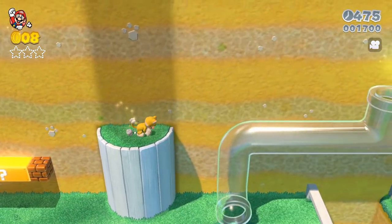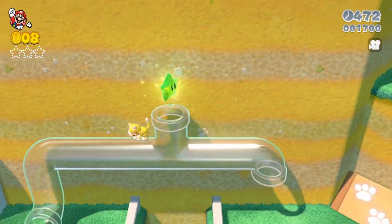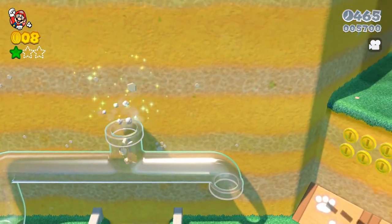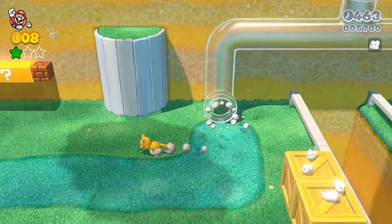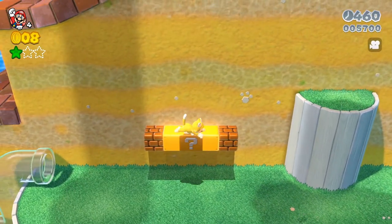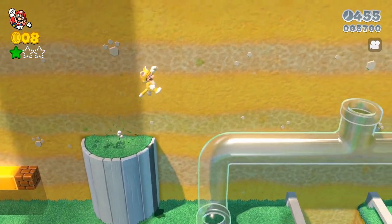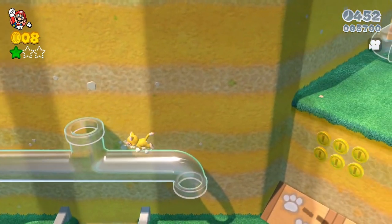The first one — what you want to do is either go into this glass pipe, or do what I did: just climb up on these P switches, jump up on this little area here, then climb on top of the pipe and then grab it.